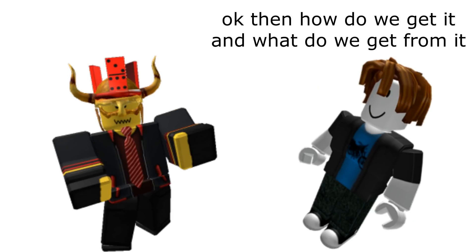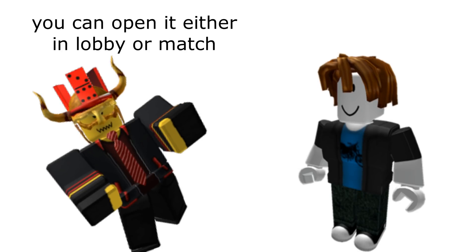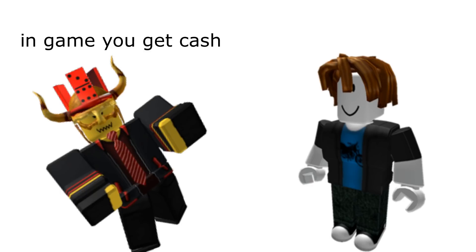I really love RNG so I added Lucky Block. You can buy them for 5,000 coins and open them either in lobby or in match. If you open in lobby you get a tower for a limited time, coins, or gems. In game you get cash.